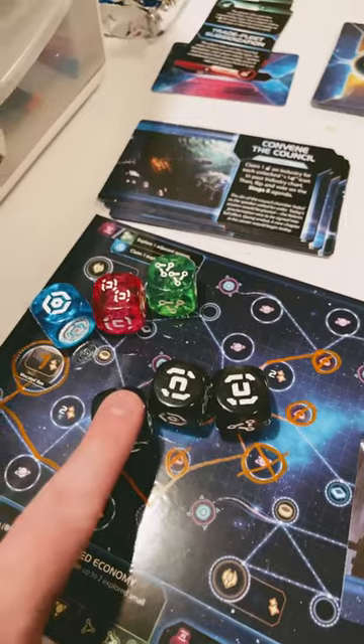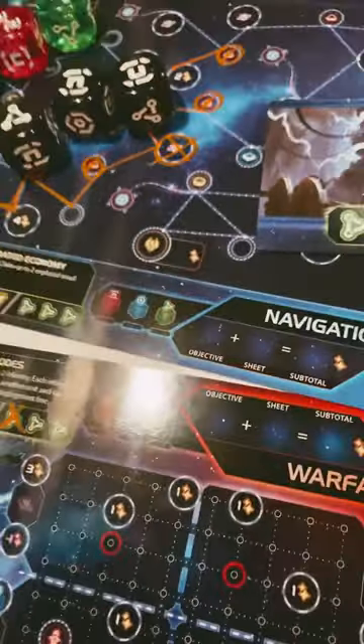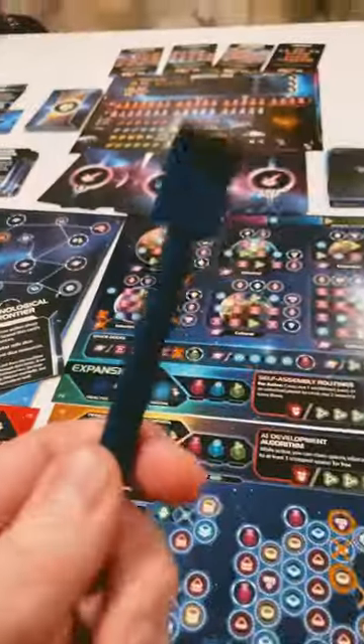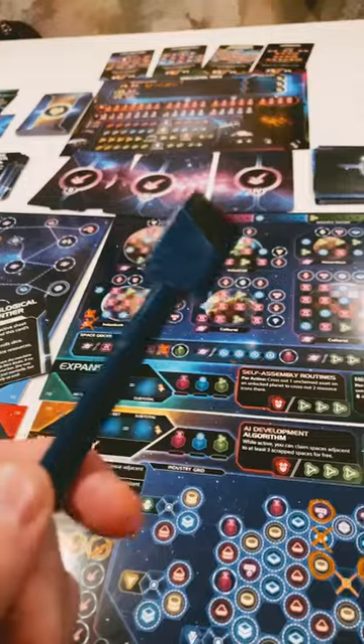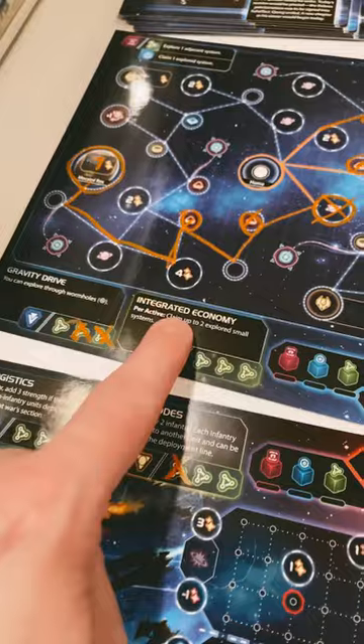You'll always get to use the black die, but you can also use three of these special dice if you unlock them, and each player board has a spot to unlock them. Last but not least, you're going to spend dice resources, and each board will have you doing that in a slightly different way. You're going to do this by marking on the board with your dry erase marker. Each board also has tech upgrades that you can work toward as well.